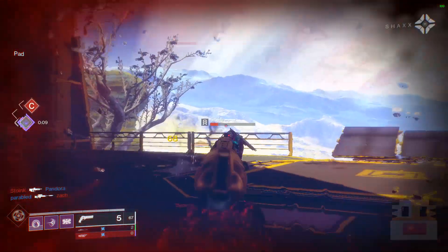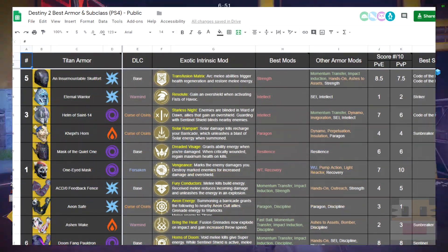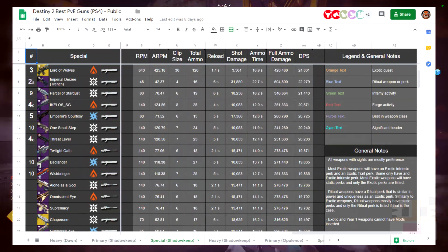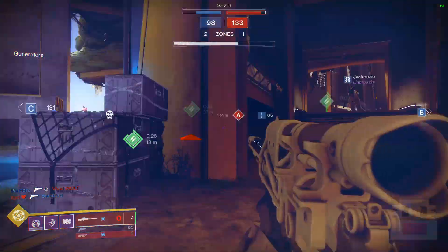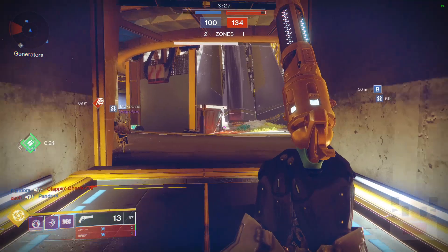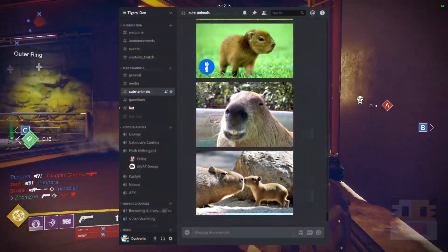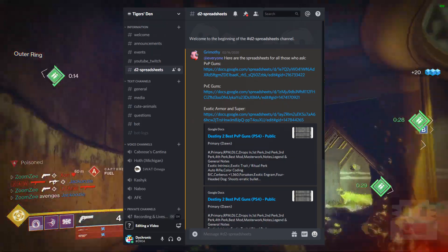Along the way you'll be seeing a spreadsheet on screen. This spreadsheet is something I created for you to use in case you wanted recommended rolls for different kinds of weapons, or you just wanted to see everything in a large list format to compare. It will be fully public and available — head over to my Discord in the description and the channel hashtag D2 Spreadsheets for a link.